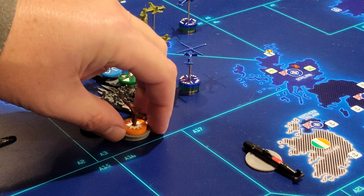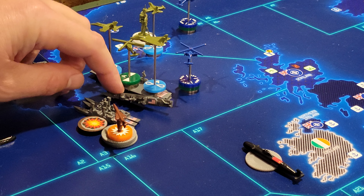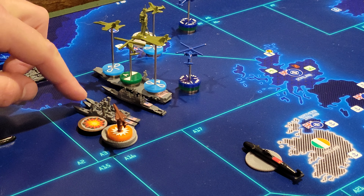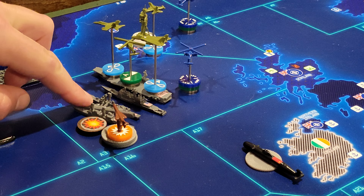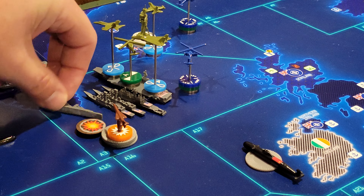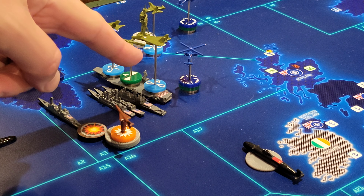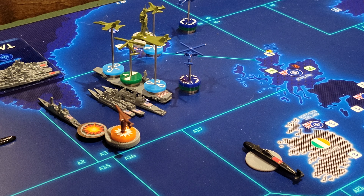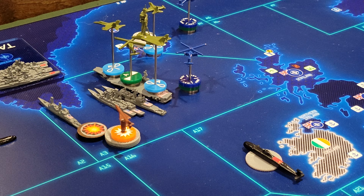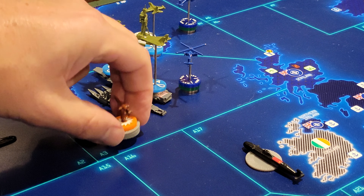This U.S. fleet is going to have missile defense. You see here we have a cruiser, and that cruiser gets one missile defense die at four. Then it can pair up to two frigates to get two additional dice at four — so those two frigates give two more dice. And then this air superiority fighter also gives another missile defense die. So this fleet will get four missile defense dice, and any hits at four or less will take off one missile each.